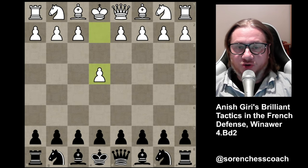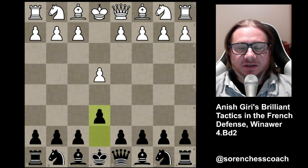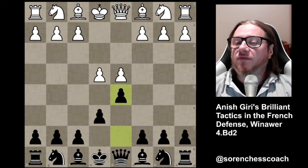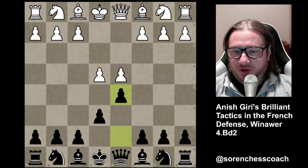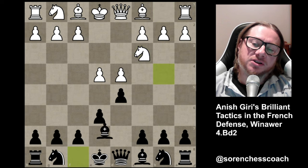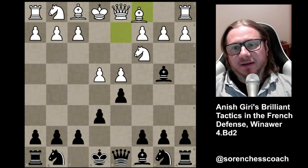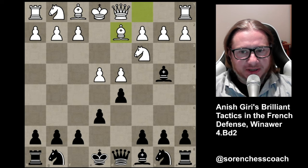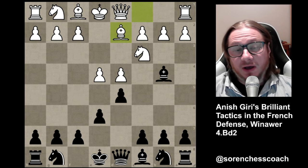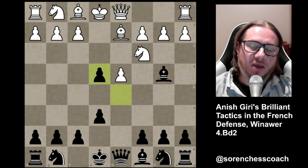Let's get straight into business. E4, E6, D4, D5 — so far so good. We're talking about the Winawer variation: Knight C3 and Bishop B4. The sideline we're going to focus on is Bishop D2. So the Knight is no longer pinned, and therefore you should take on E4.